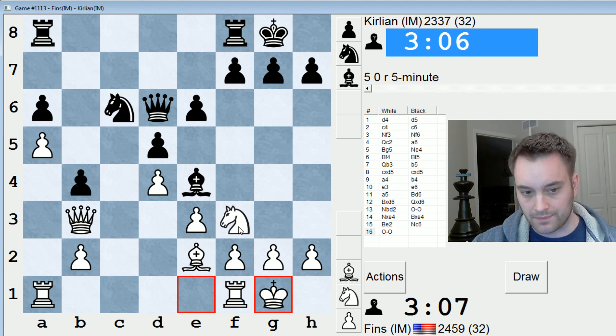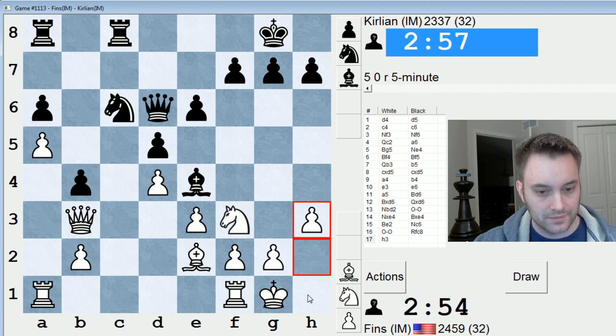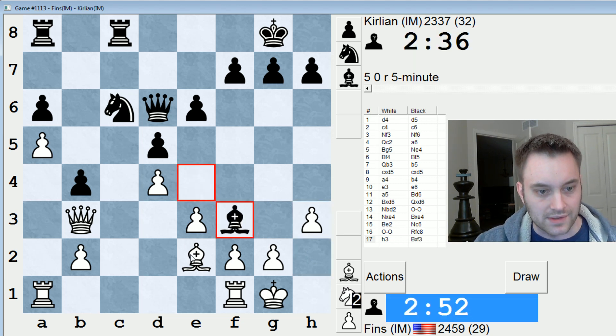If black takes on f3, I'll take with the bishop so as not to damage my pawns. If rook fc8, I can safely play rook fc1, I believe, because if knight takes a5, I have rook takes c8, rook takes c8, rook takes a5. Maybe I need this move first — even that move I'm not so sure because the queen is still eyeing h2. I didn't want to play g3 because that would weaken my light squares around my king. As long as this bishop survives, I think it's better to play h3 than g3. It's not easy to find a move here for black, so maybe just making a couple quick decisions like this is okay.